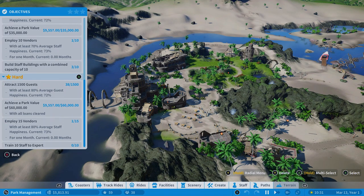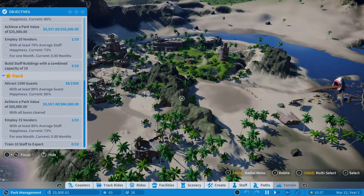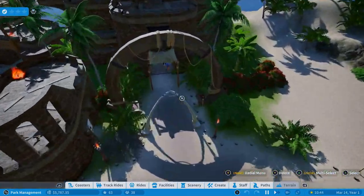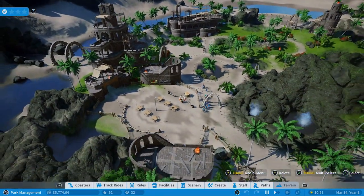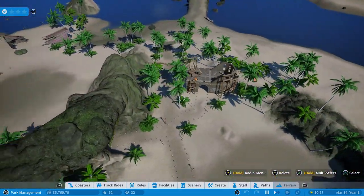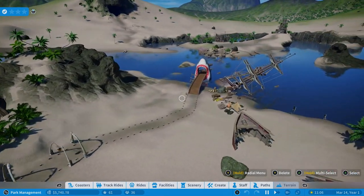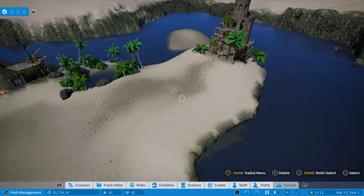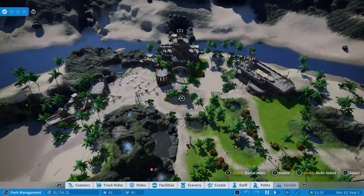I think the best way to go about this is to start getting the park functioning and then worry about these goals. As far as I've seen, there hasn't been any time constraints on any of this, so I think in this first episode we'll just naturally build the park and see if we can get these goals done by doing so. This is a cool map — it's got a beachy island feel, abandoned castles, kind of mountainous, maybe like a Hawaii type feel.